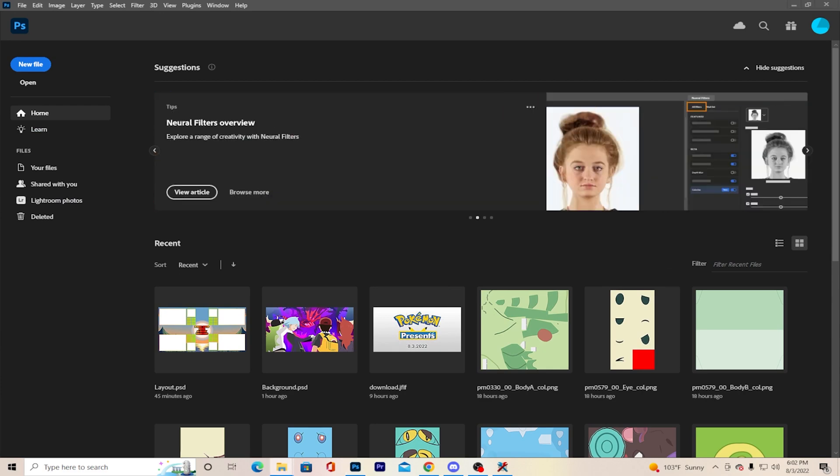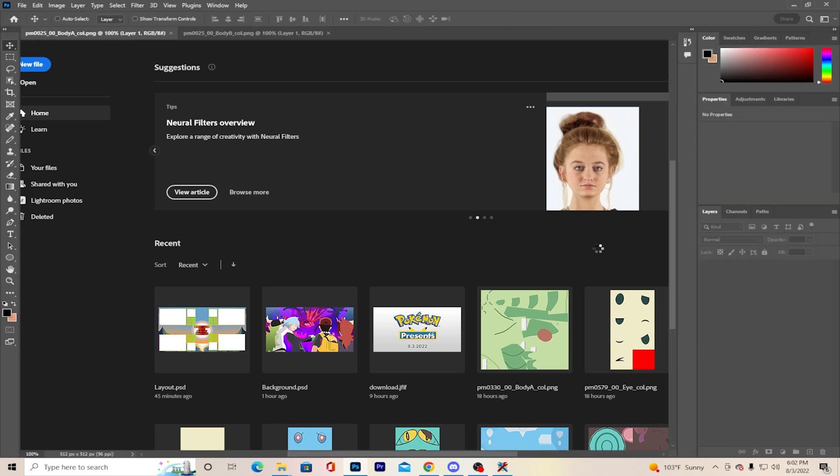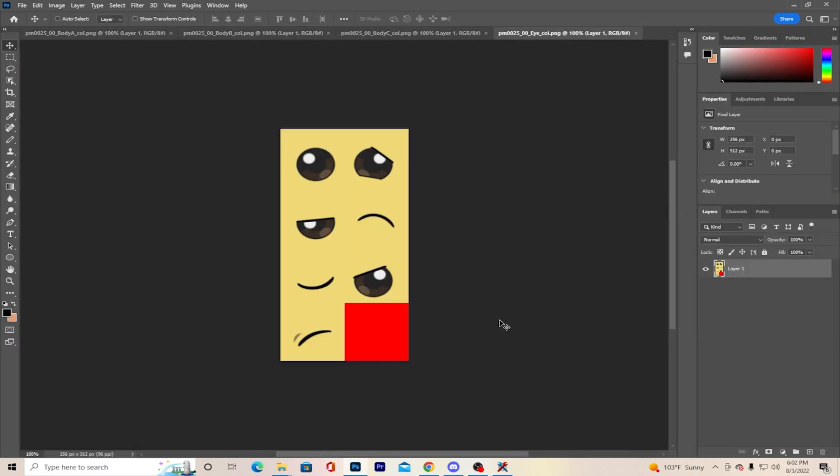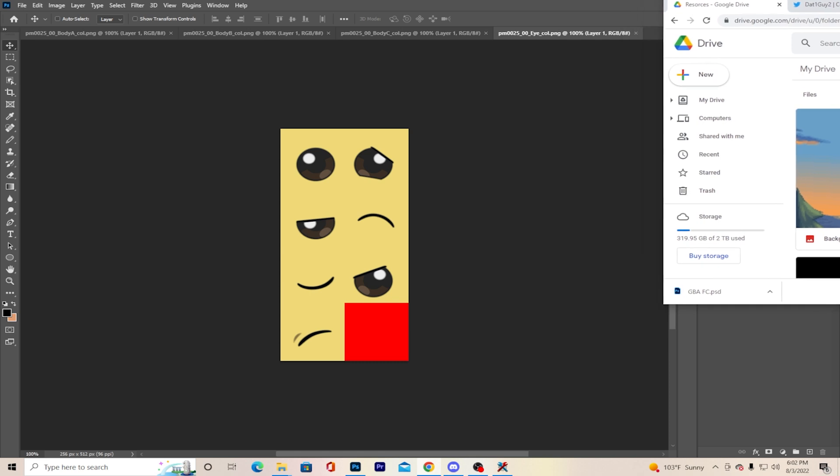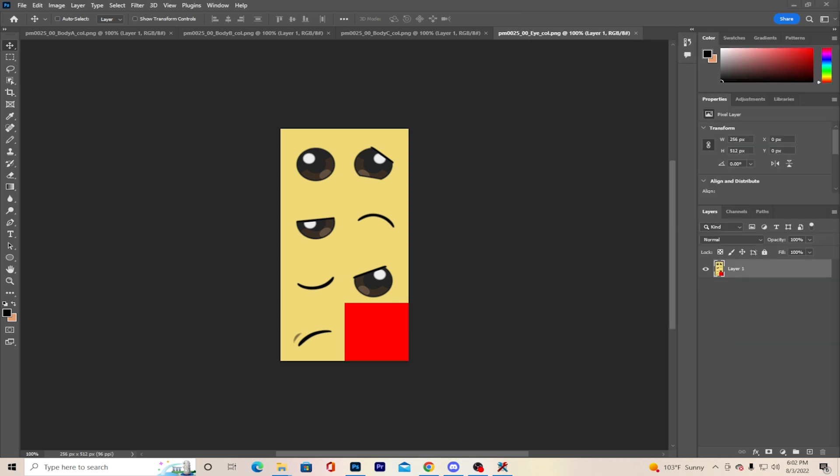Now open up your photo editing software of choice. I personally use Adobe Photoshop, but you can use GIMP or any other program. What I want to do is put little hearts into Pikachu's eyes, so I'm going to do a quick Google search for little white hearts.